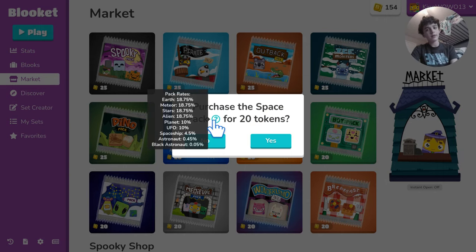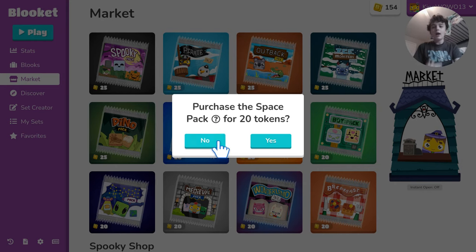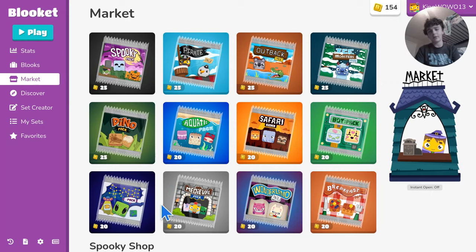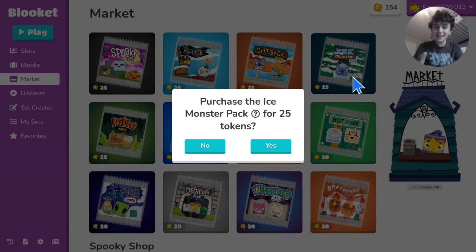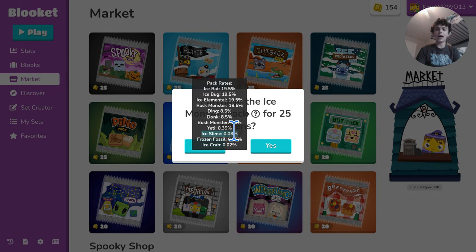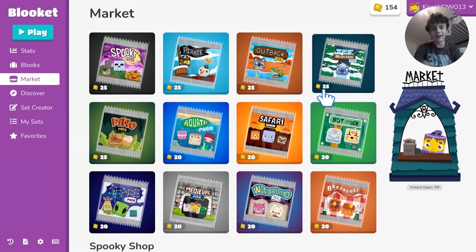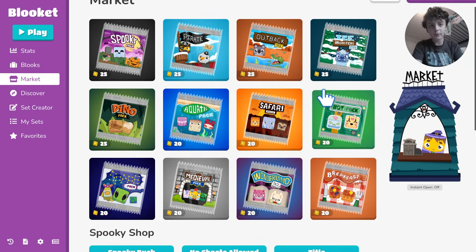If you're asking about chromas, the Space Pack is a good idea because the chromas rotate — every day you can get a new chroma. The Safari Pack always has the rainbow panda, but it's a very rare chroma at a 0.02% chance. Space is 0.05%, and the easiest technical chroma to get is from the Ice Monster Pack — the ice slime at 0.08%. The reason I didn't mention it first is it's only 25 coins and ice slime isn't as sought after; I feel like the Space Pack has better vibes.